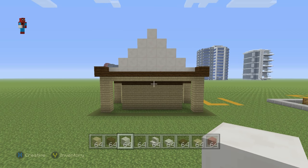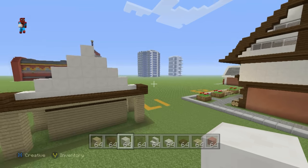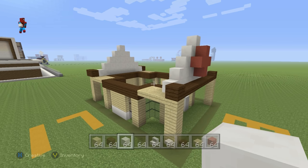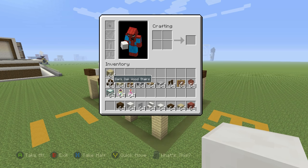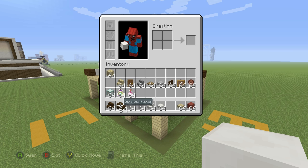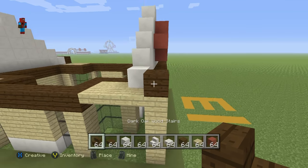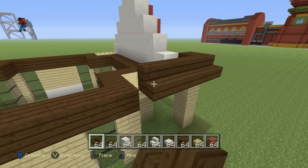On the back I haven't designed it so that there is a big plus shape, however you could add one if you decide to — that's completely up to you. Once you have the front and back taken care of, it's time to add a little bit more. For this next bit you just need dark oak wood stairs and a little bit of dark oak wood slab.